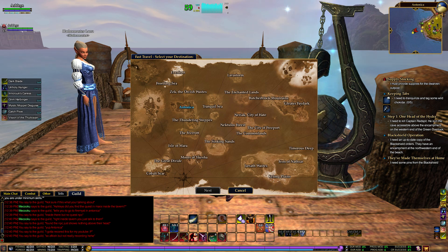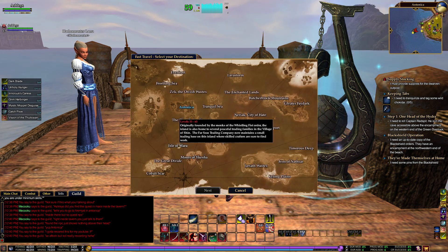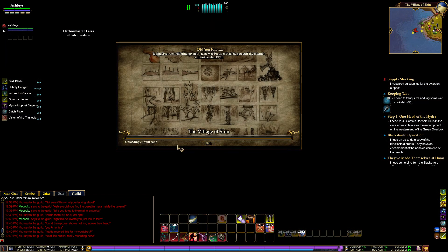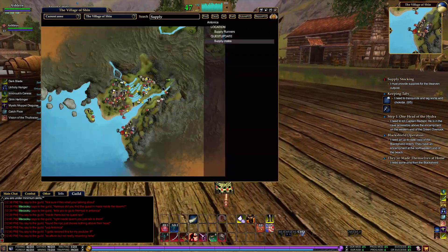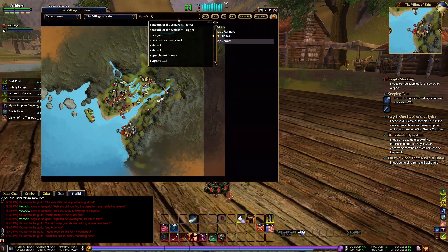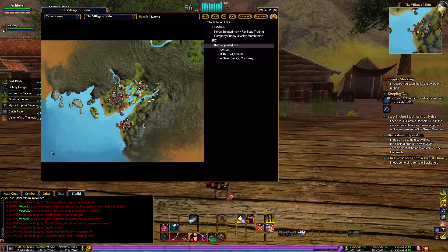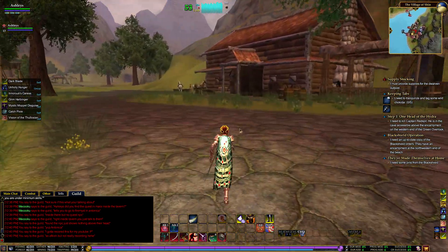Oh, that might be good - we might try that out, just because it will get us right where we want. Apparently NPC Koro Splitterlim will sell us a charm that will take us directly to where we want. We could probably type his name in here and it will probably show up. Koro. Oh, I didn't know you have to have the whole name like that. Well, now we know. Apparently he's inside the tavern. Makes sense - we were in there.